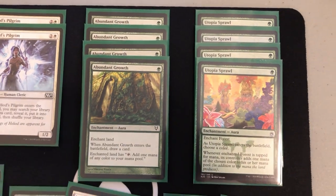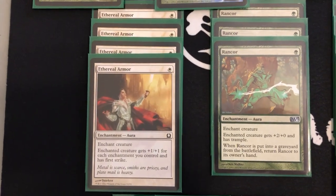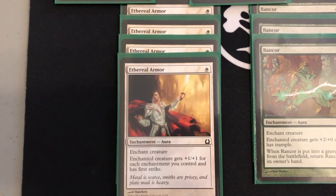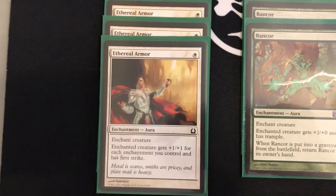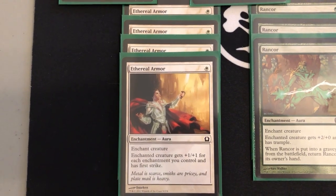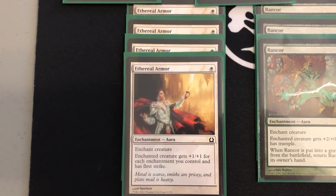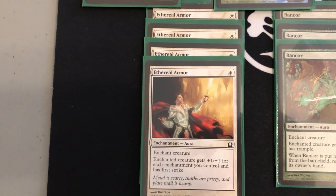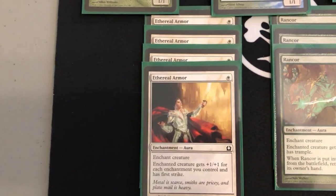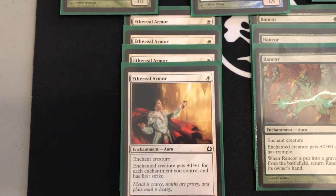Now we get to the real meat of the deck — the enchantments that pump up our creatures. We have four Ethereal Armor, arguably one of the greatest auras ever printed. For one white mana, the enchanted creature gets plus one plus one for each enchantment you control and has first strike. Not only does it pump the creature up a crazy amount with all our enchantments, it also makes it basically unkillable in combat, which is one of the only ways opponents can try to deal with hexproof creatures. If this card didn't exist, there'd be much less incentive to play white in this deck at all.